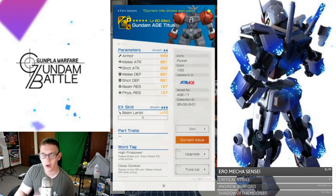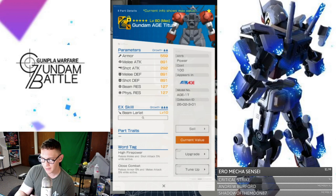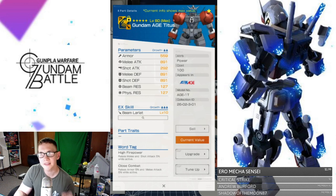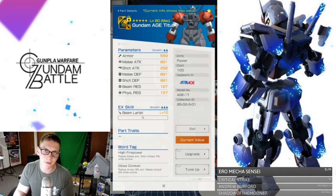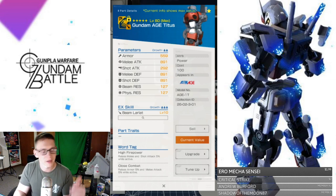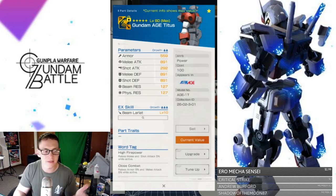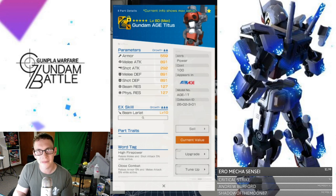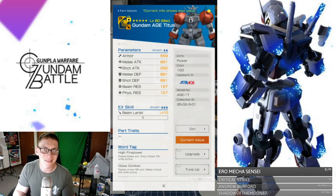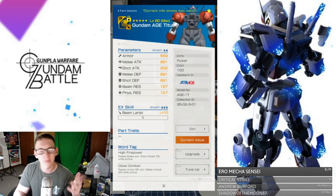Now we're taking a look at the Age Titus arms. This is actually the start of what you're really going to want when it comes to the word tags. Close Combat raises armor 5% and melee attack 5% while active — so you get the best of both worlds. You're going to be in on the melee obviously, so you're going to want not only strong melee attack to deal damage, but also massive defense because you're going to be taking hits. There's no way the enemy is just going to let you pummel him to death. So you're going to need great HP and great defenses with resistances.